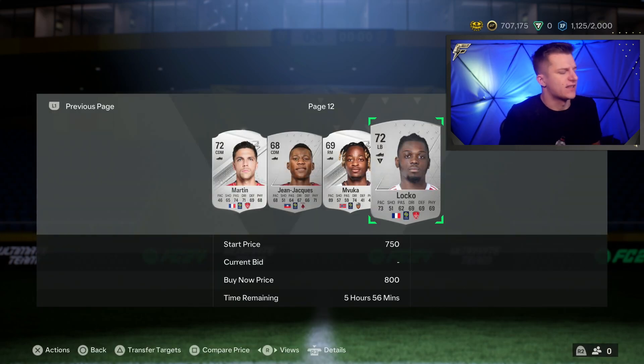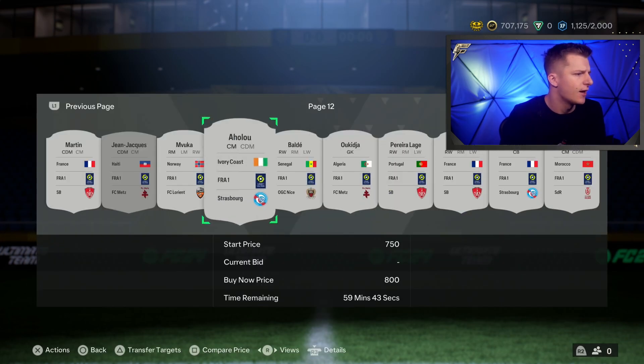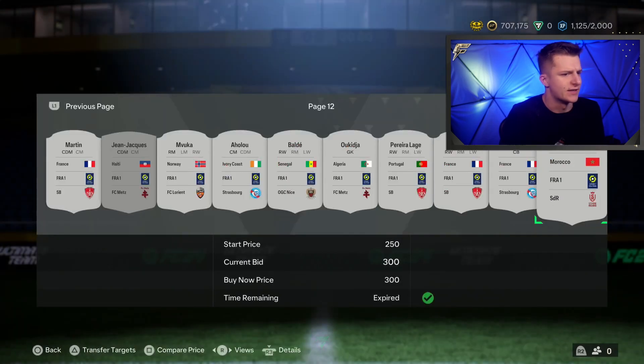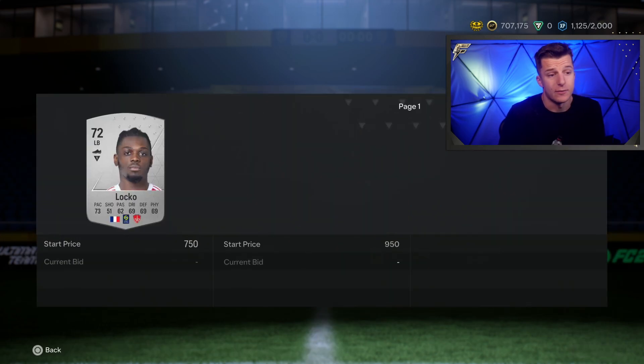A quick tip: if you want an easier way to identify the good clubs, flick your right stick right. That gives you a different POV where the club badge is a lot bigger, making it easier to identify clubs. There was an example of a good deal right there — Stade de Reims — but we weren't the first to see it. If we had been, that could have been a nice deal, about 300 coins profit.